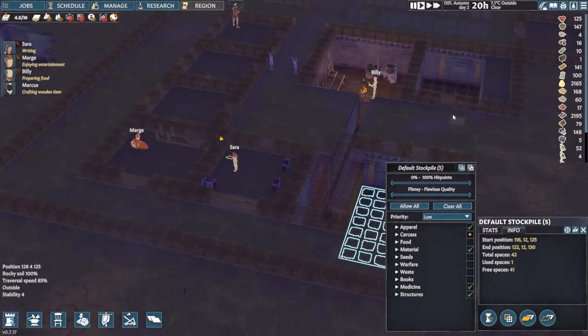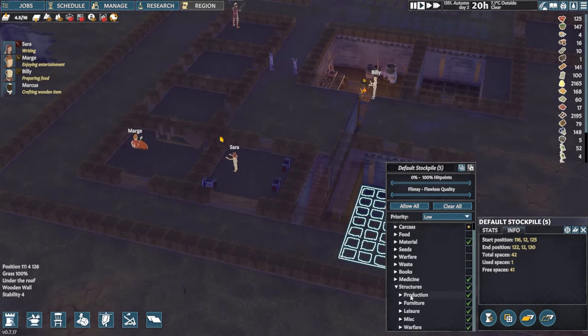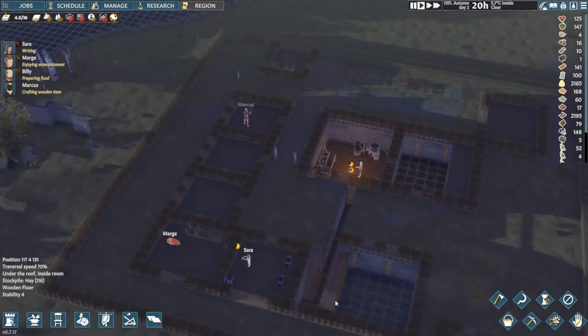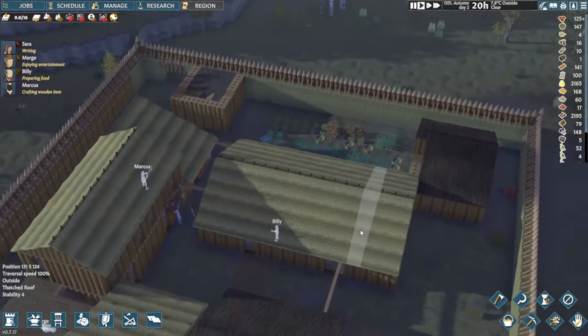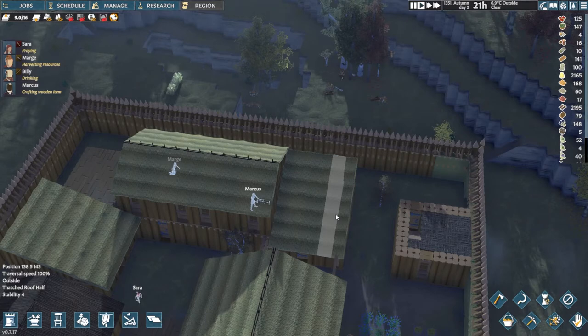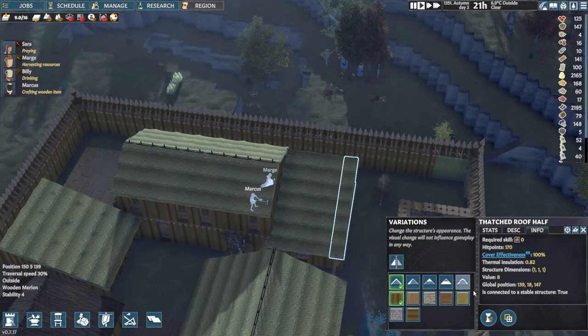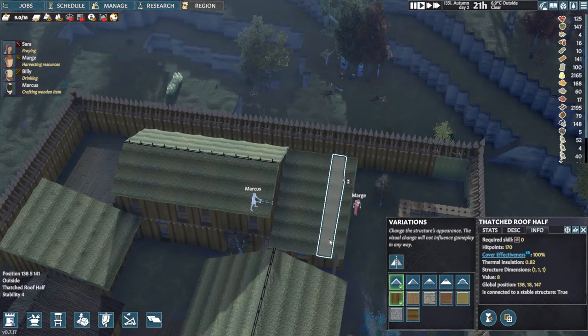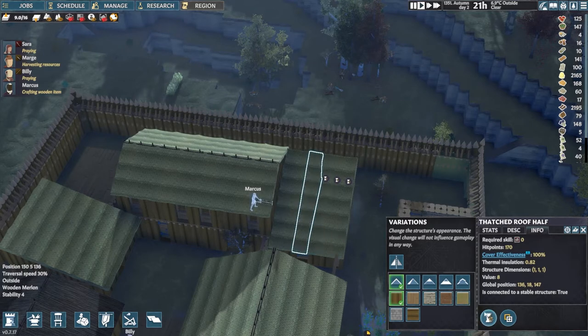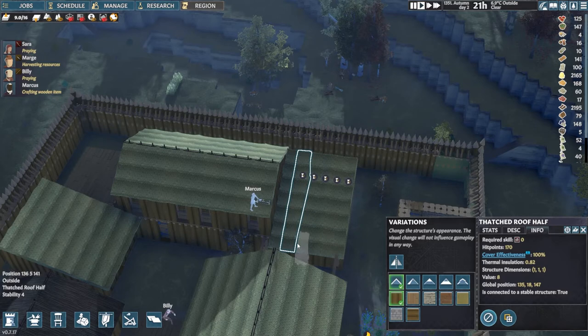I said no food because we still have the one over here that's barely being used. Medicine and structures — oh, you can store production tables in a stockpile? That's kind of cool. It's the first day of autumn, by the way. We need to put the sewing table down so I can make winter clothing, so we're going to destroy these. Look at that guy cutting away — a real trooper!